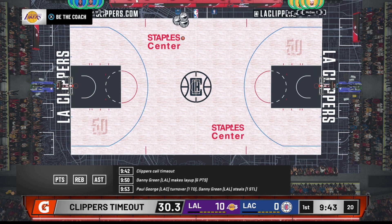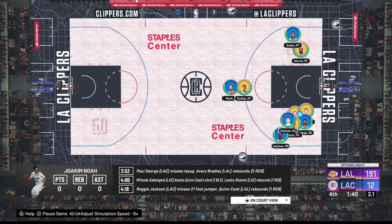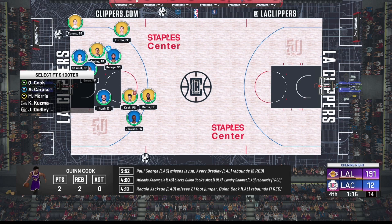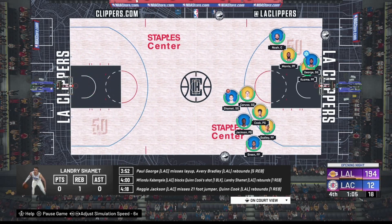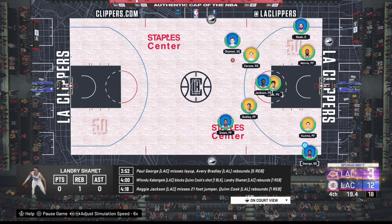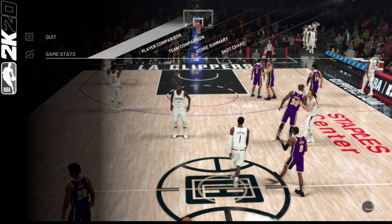You can see by the score — if you adjust the settings like I showed you, you're going to win every single game with no issues. These games go by extremely fast and you don't even have to be at your Xbox to get your VC. The only thing that really seems to slow this down is timeouts being called, but other than that it goes by really fast. You can also press start and go into the game live and just let it play out. I'm going to play another game just to show you guys this is legit.